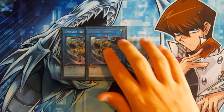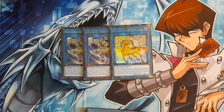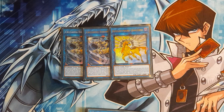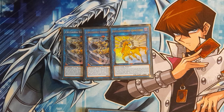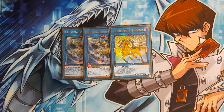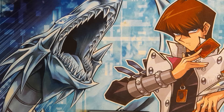For Link 3s, you have two Crusadia Equimax and a Nightmare Unicorn. Equimax is the main thing you want to go into on your turn going second, because that's the one-punch of the deck — it gains attack for every monster it points to, but those monsters cannot attack themselves. Equimax also allows you to tribute the Crusadia it points to and negate a monster's face-up effects. And Nightmare Unicorn is for monster removal, or just any removal pretty much.